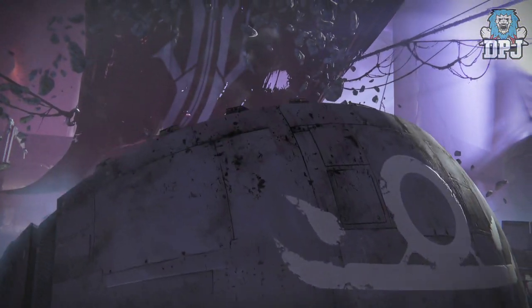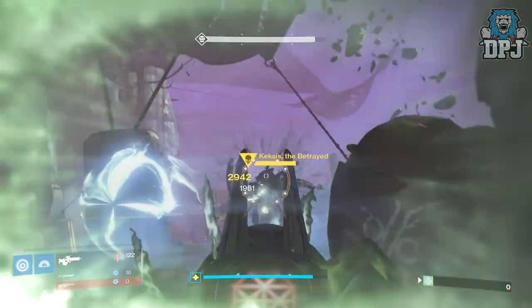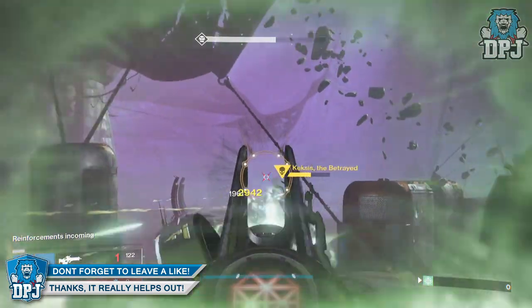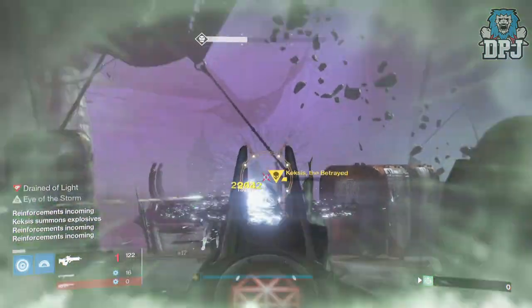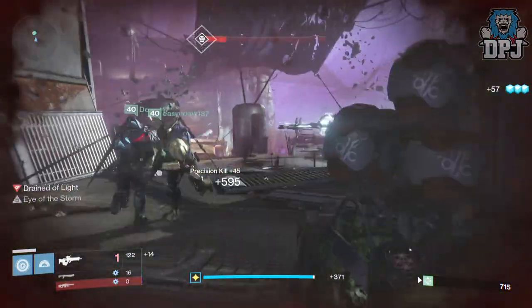There isn't much stopping you, to be honest. Strap on those three coins, use that House of Judgment rep booster if you want, and just power through the three bosses — it's so easy it's unbelievable. We were doing the whole thing in around four minutes, but if you get it down to a tee you could probably do it in three minutes. Imagine if you had your abilities charged as normal, using Tethers or the Titan's Weapons of Light — this would be even easier.